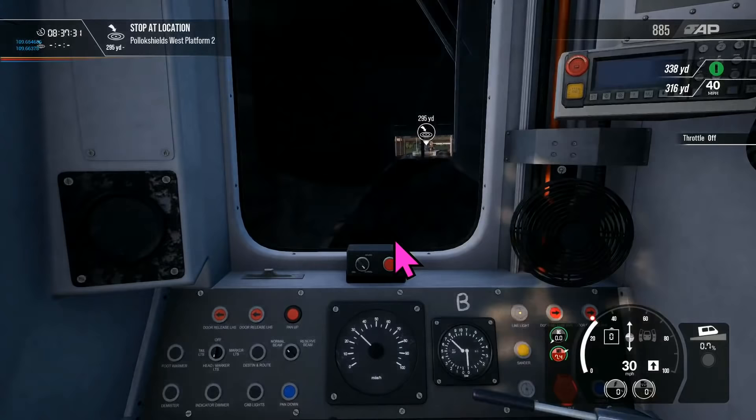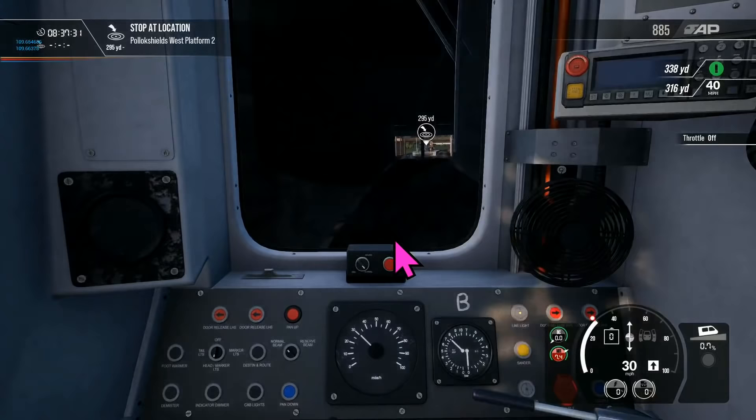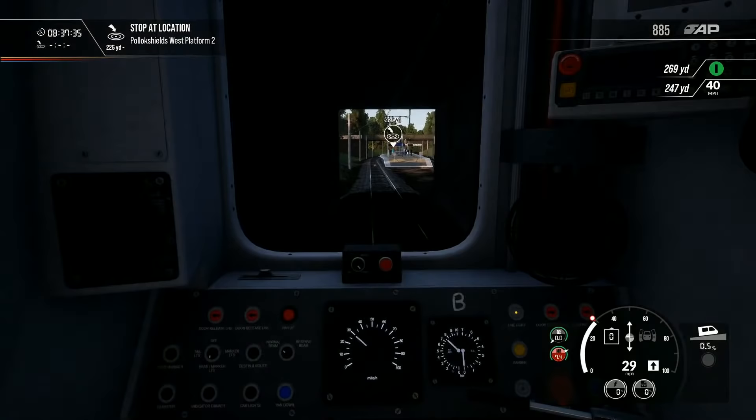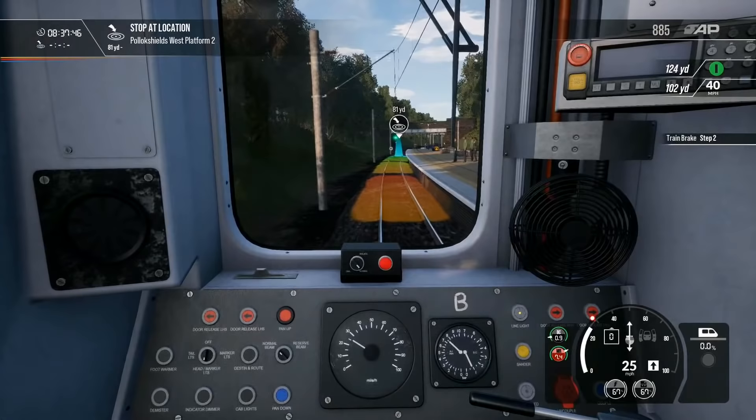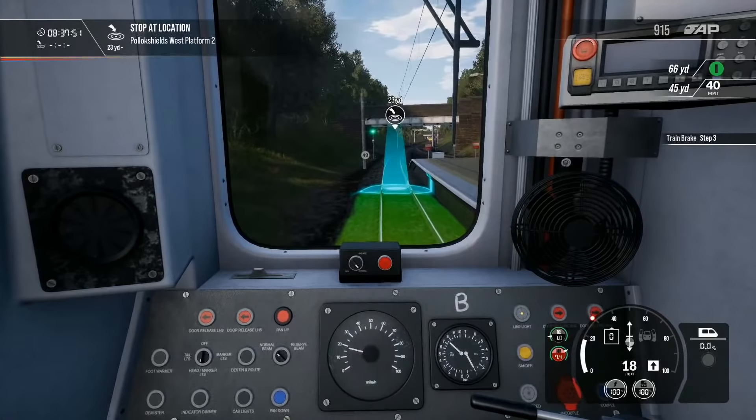Sorry, I was just taking a look at some of the questions in the chat. We're getting some requests to take the pink cursor away from the screen — just as our ugly mugs are off the screen, we'll try and get the cursor off as well. Every time I move the cursor it reappears, so I have to keep remembering to get rid of it.